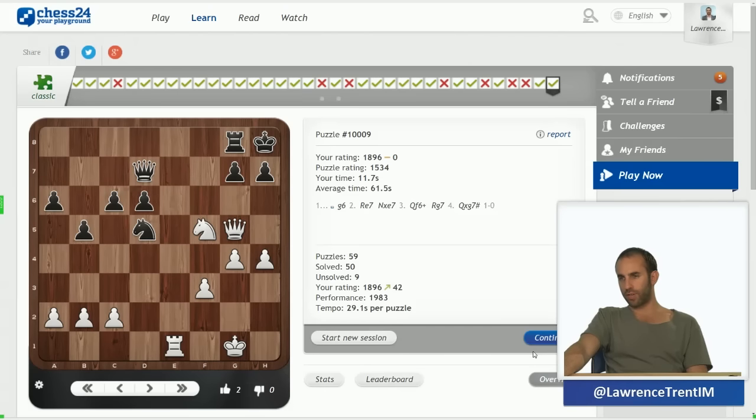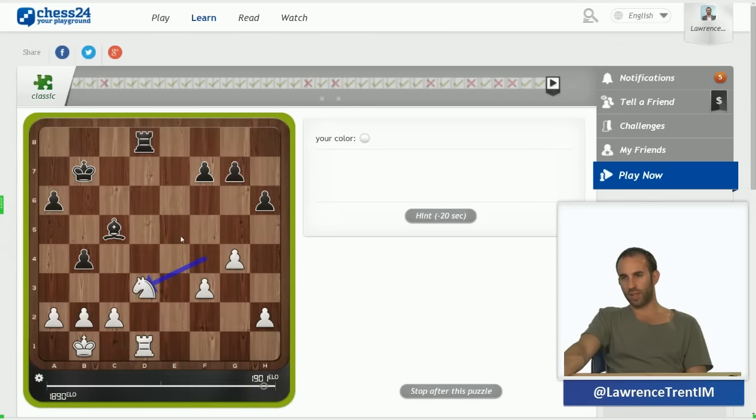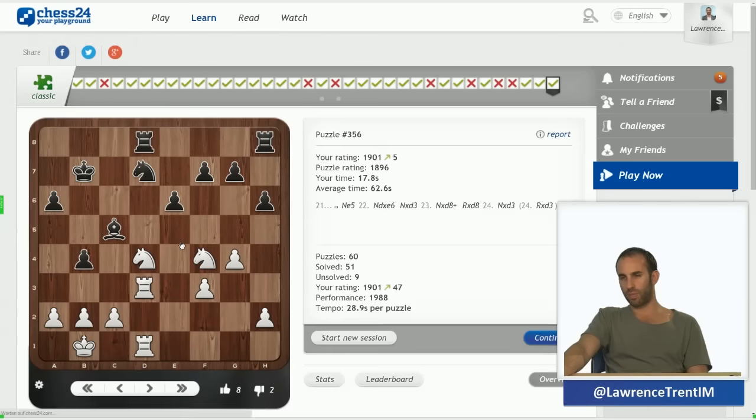59 puzzles solved, 50 out of 59 — a few in there were still winning, just not the most clinical. I can immediately see here that the right move is knight d takes e6: if knight takes, I take the rook with check and win a pawn; if he takes my knight, I win the rook. It has to be the right move — and then just this with a much more pleasant ending, pawn up.